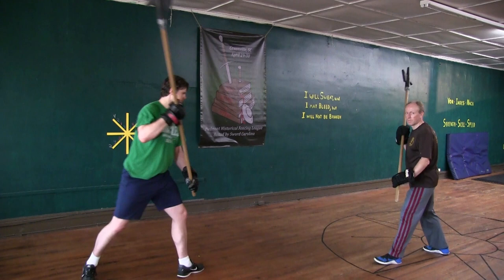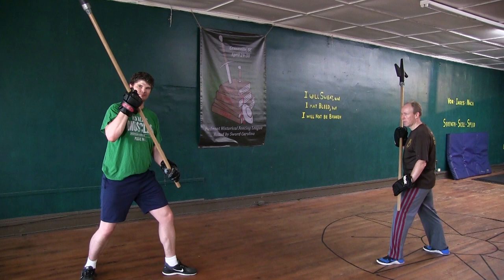If he strikes to your head and you also stand opposite in the Oberhau with your left foot forward, then set your left leg back and strike him similarly from above so that his strike is in vain.